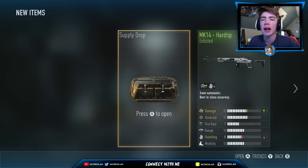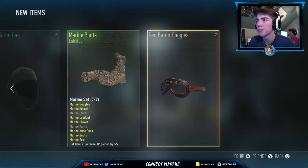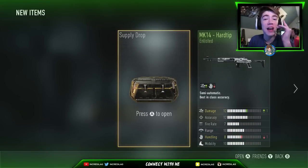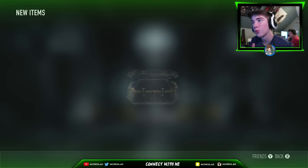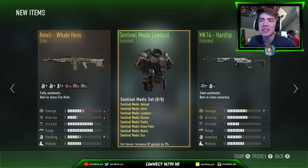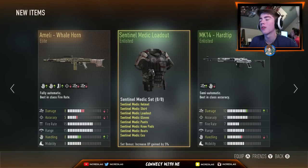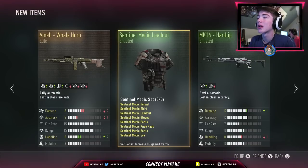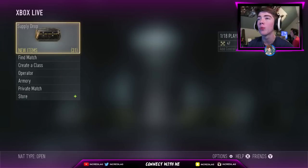Wait a minute — apparently I actually have one more supply drop. I don't know where it came from because I had two, and now I've got another one. We're gonna open up this one and we're getting a melee — well-armed, maybe the best melee. I don't even use light machine guns, so I don't even know. That was bad. We got two Elites out of three regular supply drops, which would have been good back in November, but now it is not good at all.